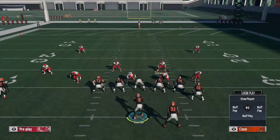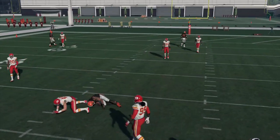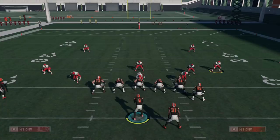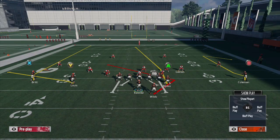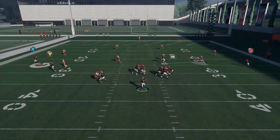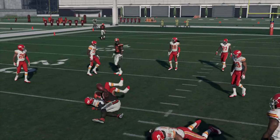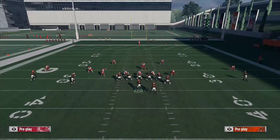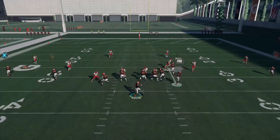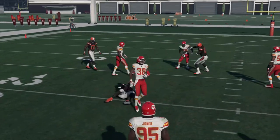A lot of people on defense like to user the middle of the field, and what they'll do a lot of the time is they'll drop back and defend against seam routes down the middle of the field, streaks, posts, slants — stuff like that over the middle — and then they'll try and clamp down on anything breaking over the middle of the field later in the play. Angle routes used to be a prime example of a route where this used to happen all the time in Madden 17 because they developed so slowly.